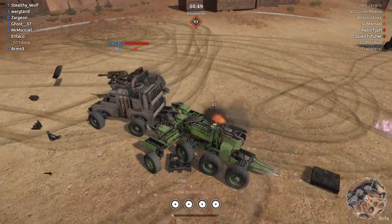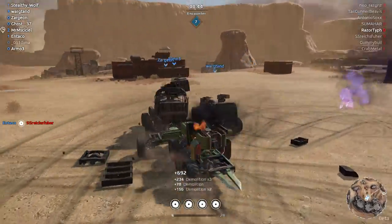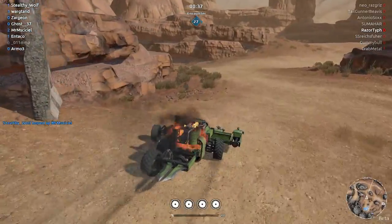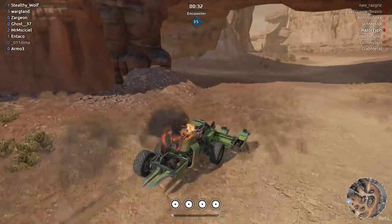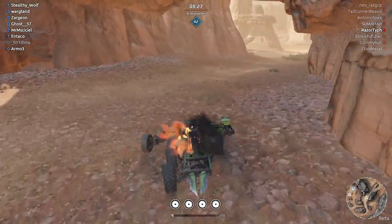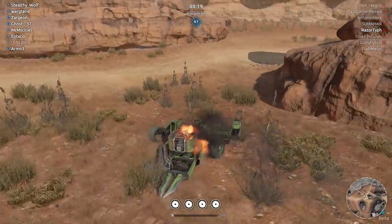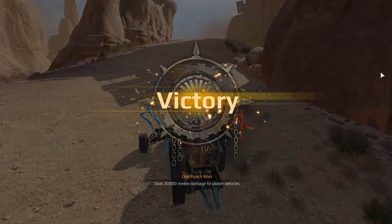Gonna get him. We got him. There's a guy left somewhere — Razor Tiff. We got a message for you: get destroyed. Once I find out where the heck he is. I can drift like a maniac on one wheel. I can still drive this thing. Victory!